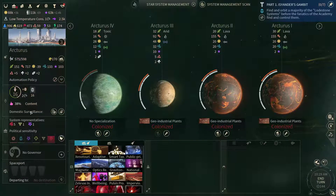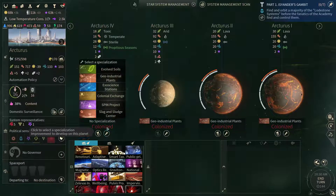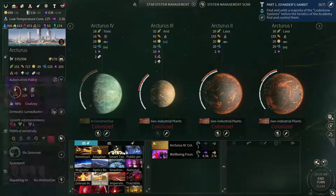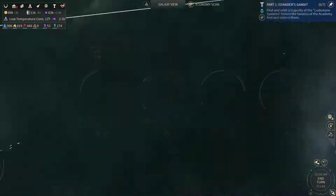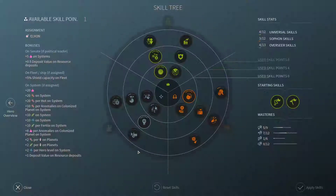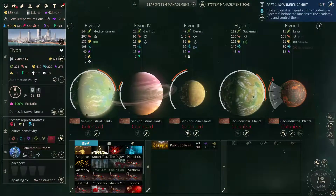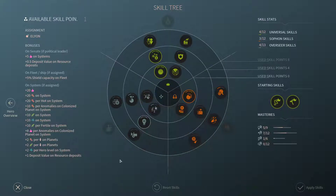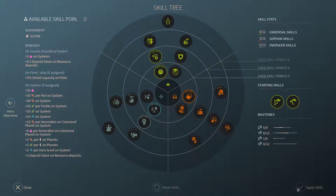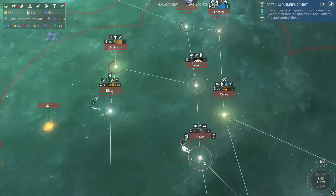Our tourists are content at only 38%. Let's grab a colonial exchange and a well-being foundation. Gonna queue up a Zalvas Incarnate here. Elyon — we're ecstatic here, so we don't need any more happiness. Let's grab another level of farming logistics. Let's move the ships.